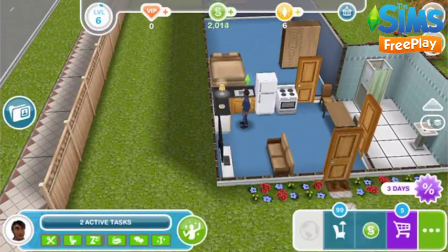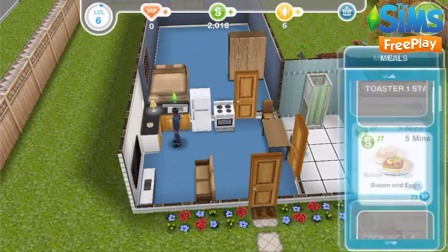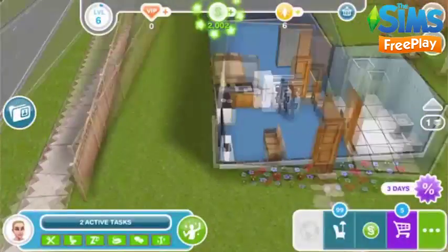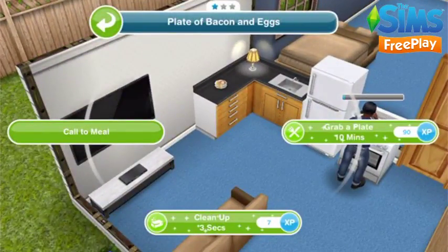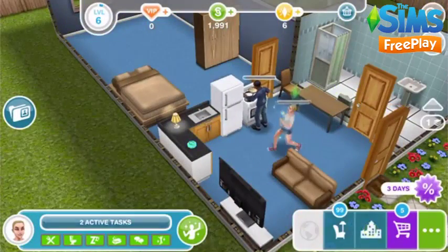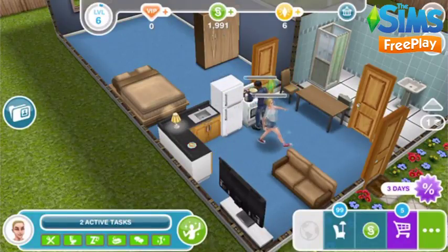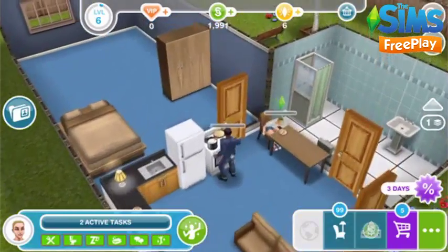I'm going to make Marcus cook again so we can level up to level two. I'm going to bring Tara here using the whistle on the sim tracker so she can complete this task. To complete this, your sim needs to click on the bacon and eggs and select the option grab a plate. This takes 10 minutes so we will be back then.